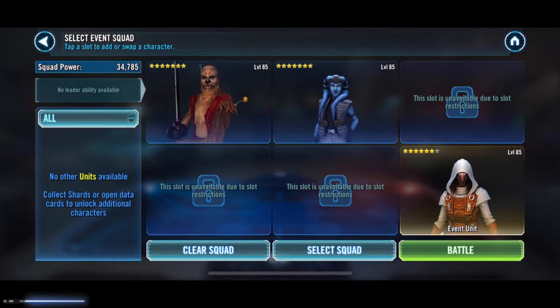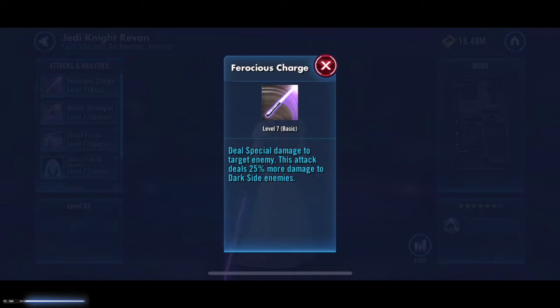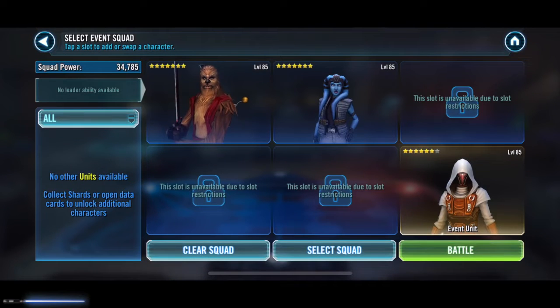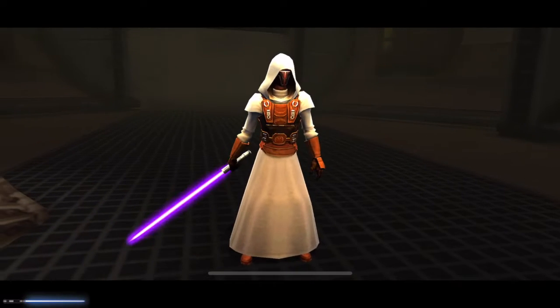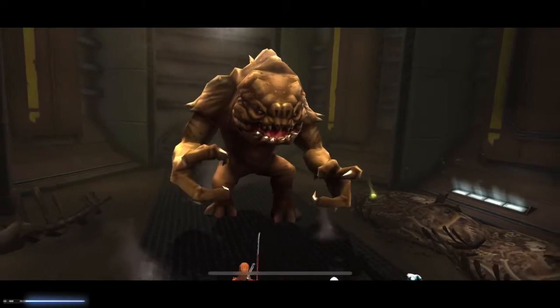This first one looks like we've just got Zaalbar and Mission, and they're giving us a Revan — a six star, level 85. Swish, swish the old lightsabers. A Rancor! Hello mate, haven't seen you for a while. Revan was quite a character. Teamed up at a criminal hideout, and it's guarded by a Rancor.